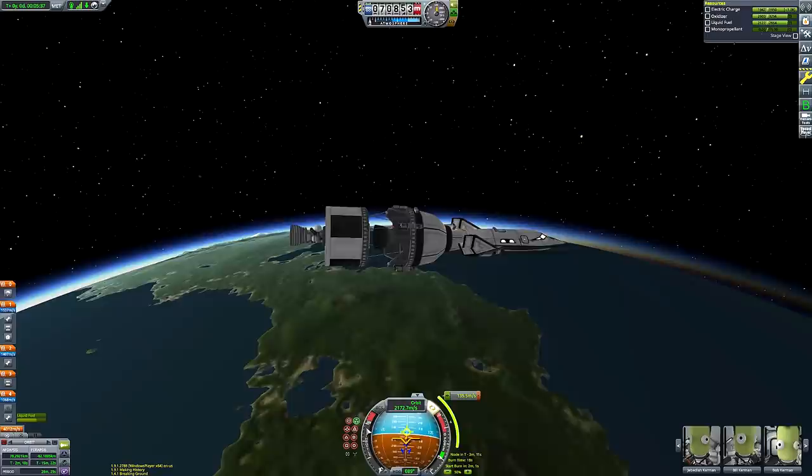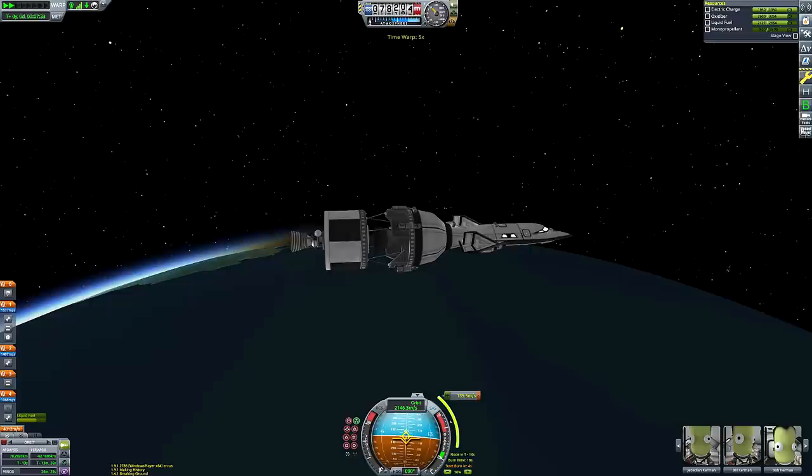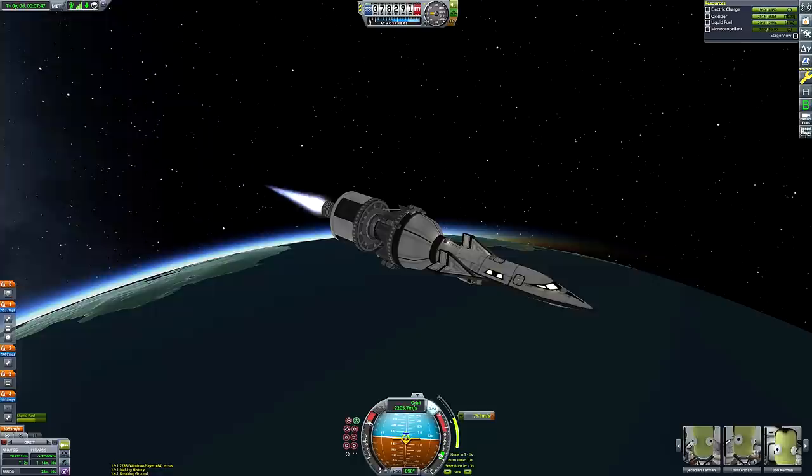So it's going to be a quick burn — about 135 meters per second — and then we can think about plotting a course for the Mun. I've designed this rocket so the stages deplete in positions where they're not going to leave debris stuck in space.